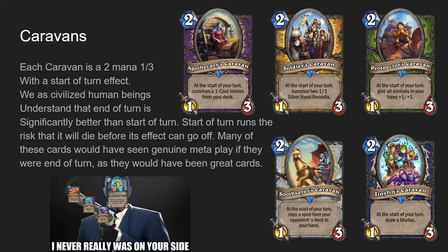It's on something like Grime Street Enforcer - four mana four-four, at the end of your turn give all minions in your hand plus one, plus one. That's a four mana effect, even if it's an old card. So Prospector's Caravan would have been broken if it was end of turn. Let's be real here.